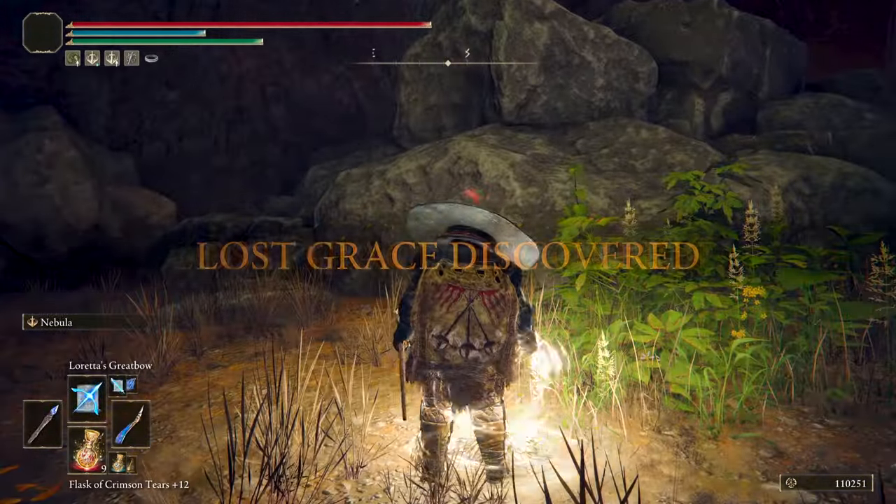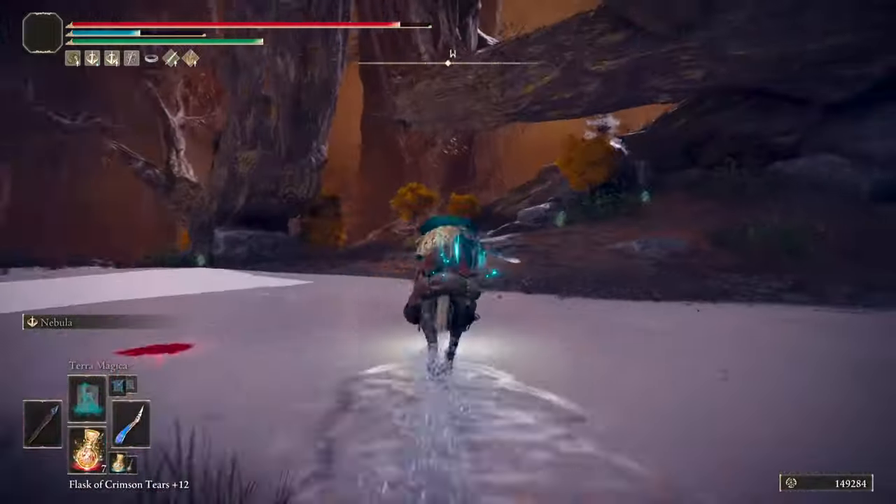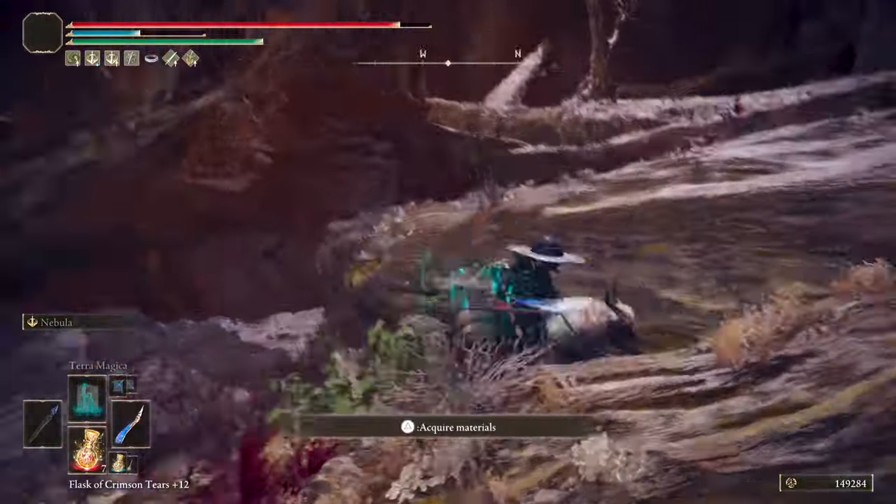Once there, grab the Great Waterfall Crest Site of Grace and follow this route throughout the tree branches and a small cave filled with giant ants, so be careful.